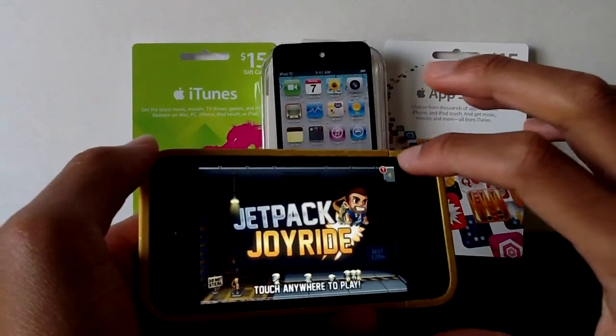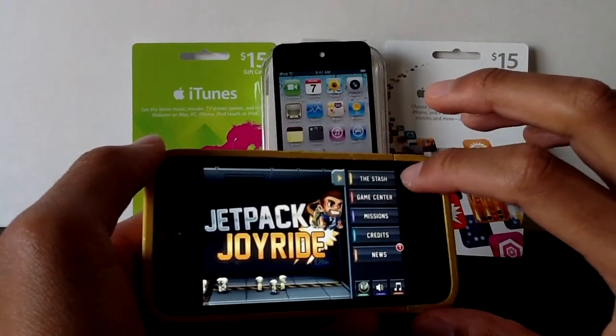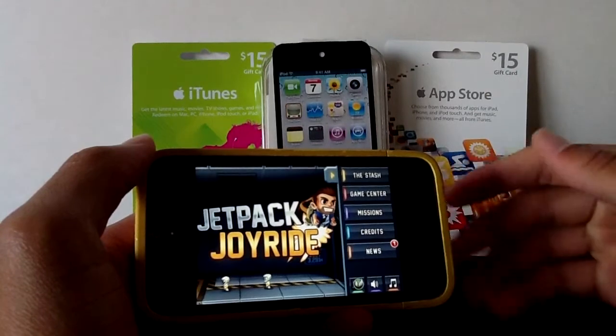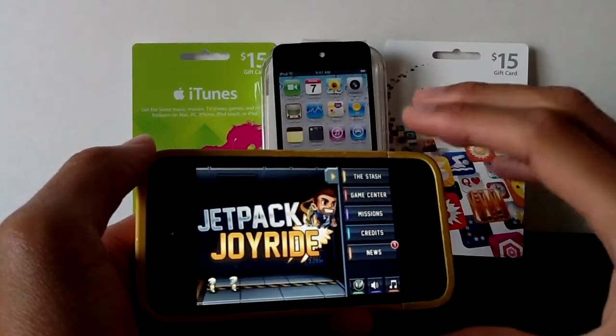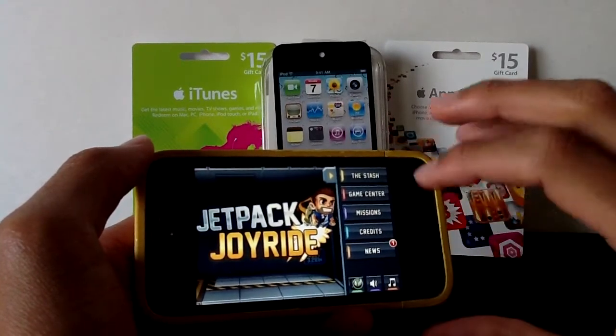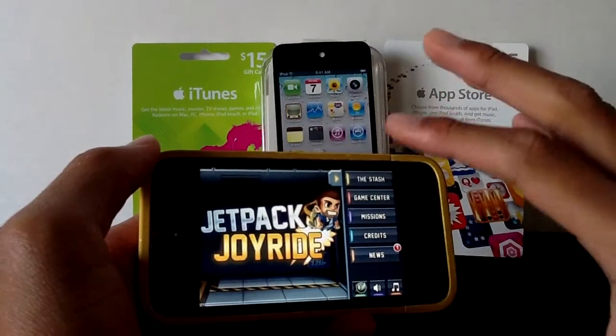On the home screen, there's going to be a little tab up here. They did pretty well to hide it, but we're going to go right up there. You'll have the options of the stash, which is like the store where you're going to buy stuff in. I'll get into that in a little bit. Game Center, which is a good feature to have for the game, very fun, achievements, missions, credits, and news, so there's your top part of that.